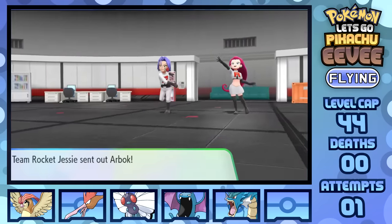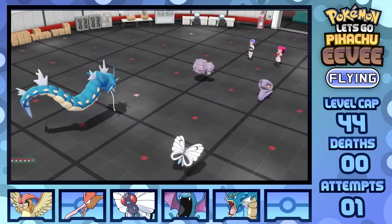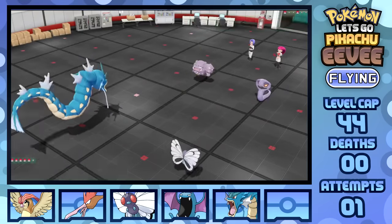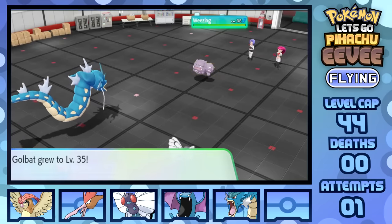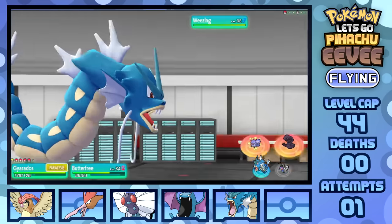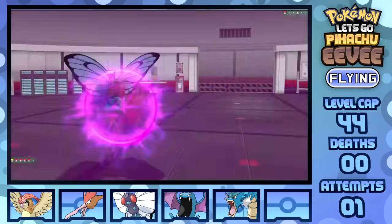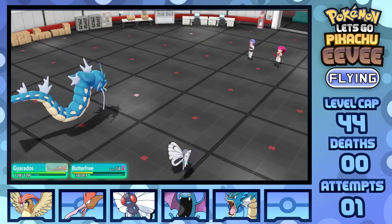Next up, Rocket Hideout time! Nothing too crazy in here, as the trainers cause no issues, and Jesse and James are outed pretty easily by a combo of Gyarados and Butterfree. Using Waterfall to try and flinch Arbok so that no Glare shenanigans take place, though that fails and Gyarados gets Glared, though Psychic KOs before Weezing gets the chance to move. Weezing is then destroyed by two Psychics from Butterfree after two Sludges, all while Gyarados is held down by paralysis.